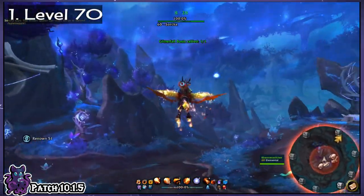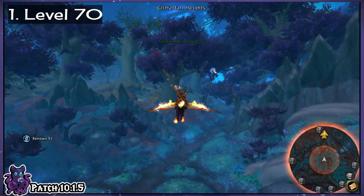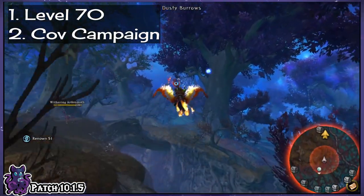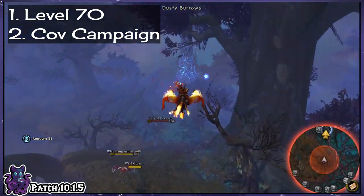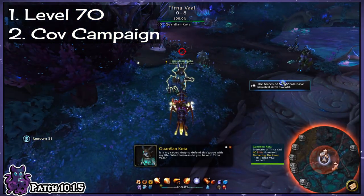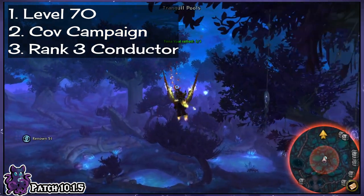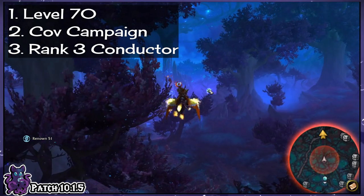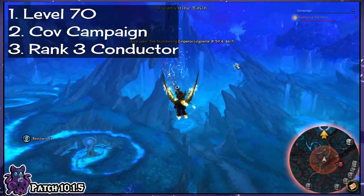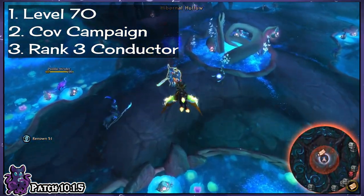With my four alts chosen, I'm doing a few things on them first. Number one: make sure they're all level 70, so I don't have any difficulty issues. Number two: complete the 9.0 covenant campaign on all four covenants for all four alts — yes, that means doing each covenant four times, which is 16 total. Number three: upgrade the Anima Conductor to rank 3 in all four covenants to get the most offerings and access all conductor content. I'm actually going to do all the upgrades anyway, because these four characters are going to be my covenant mains going forward.